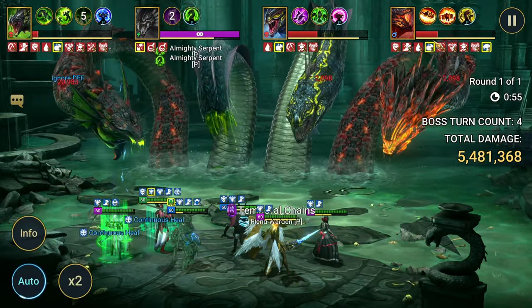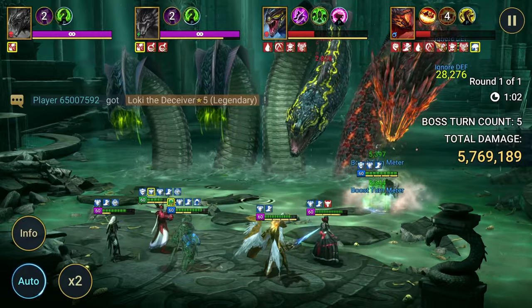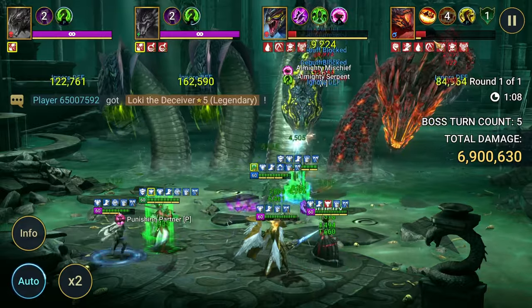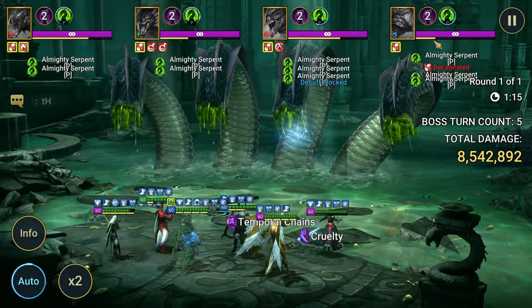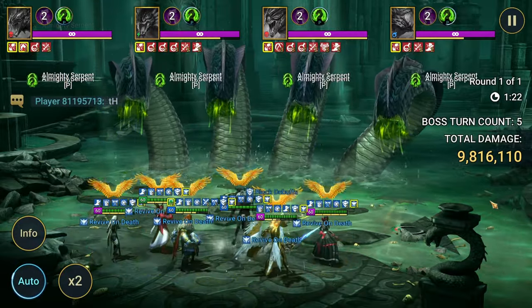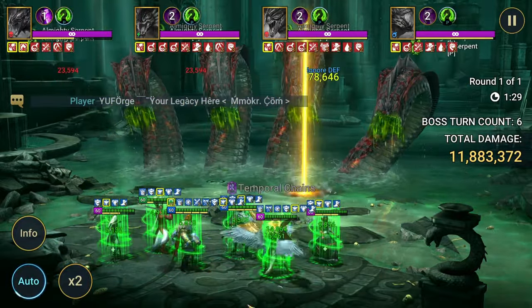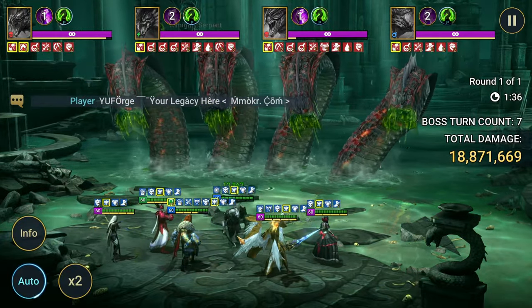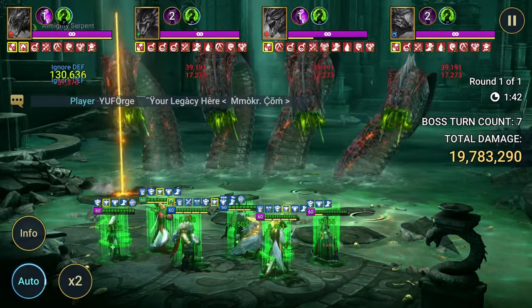I'm seeing 159 from Thor on the decapitated head — no decreased defense or weakened, no increased attack. I'm missing increased attack from the team. I might have to revamp this team to keep increased attack up more consistently. Thor does self-buff though. Let's slow down — I saw 350, 364. You want to make sure the buffs stay up all the time. Last time I did this run on a different rotation, I saw 480 right there.